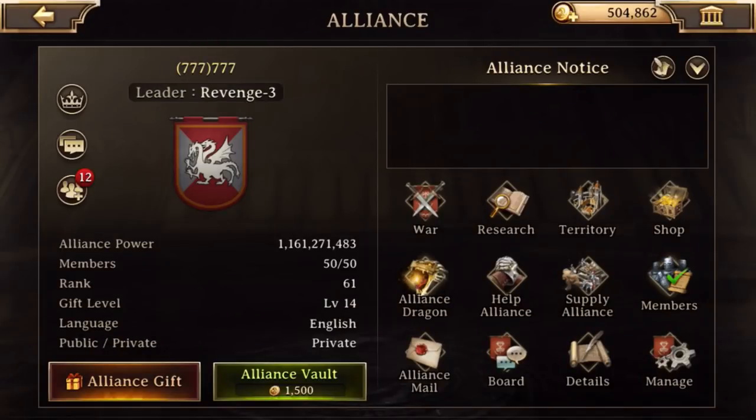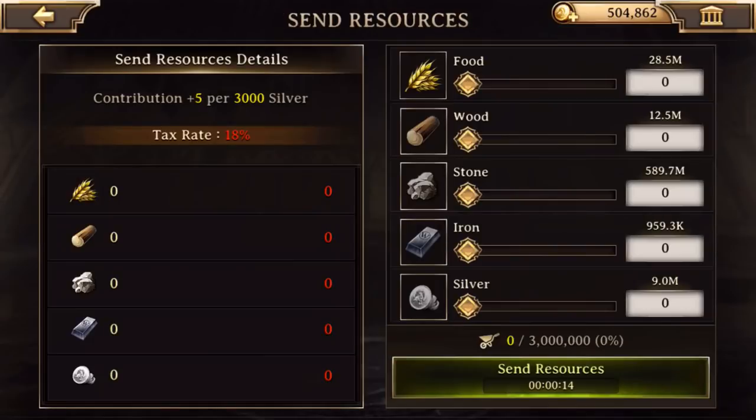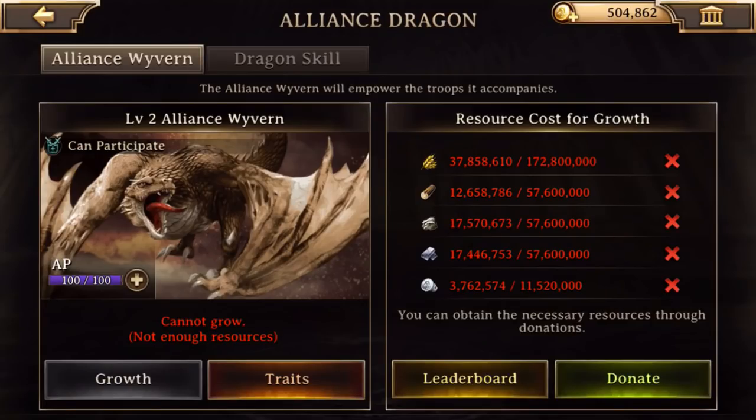Then there's the alliance dragon. This guy is also important. But in order to level him up, you've got to donate junk. So you click donate and you basically send resources — just whatever, just send. And then it's going to send resources and level him up.